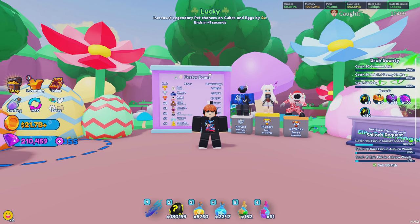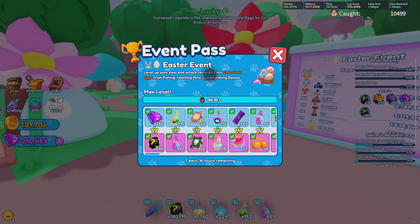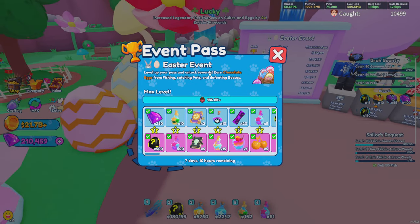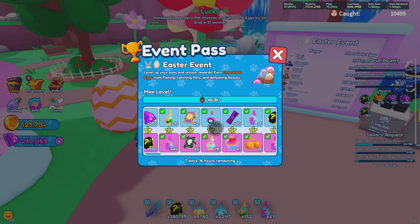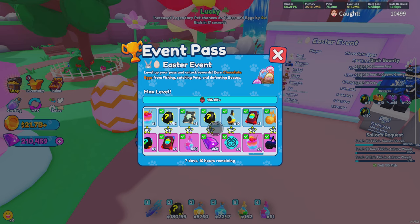For you guys that aren't playing on this version or the update has went away, I'd highly recommend using the timestamps down below. The first couple things we're going to be looking at is three different things. The first one is going to be the Easter pass, which is located right here behind the fountain. This is really good if you end up completing and filling this out. I will be showing you guys the best method to complete this under a day.